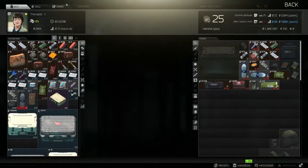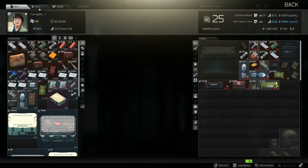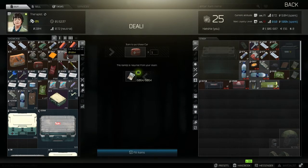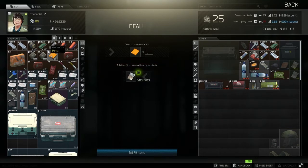Now we move on to Therapist. Same thing — she's got missions and she's got stuff you can buy from her. She's got Salawas, car first aid kits, IFAKs, and AI-2 medkits — the Tarkov community calls it cheese, which is pretty funny. There are splints, bandages, painkillers, and ibuprofen too, but I don't have that — she's not selling it to me yet.